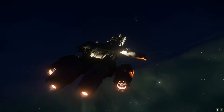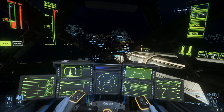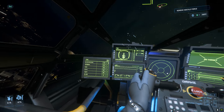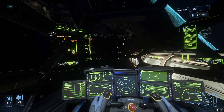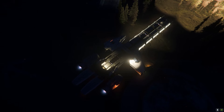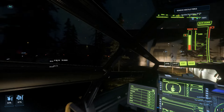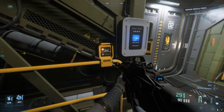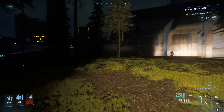Once again our destination was on the night side of Microtech. There were some ships on the ground — a Constellation and what might have been a Hurricane. I landed on a similar spot to before but on the other side, narrowly avoiding some trees. The mission this time was simply to eliminate all of the hostiles here, and this time they were all outside.